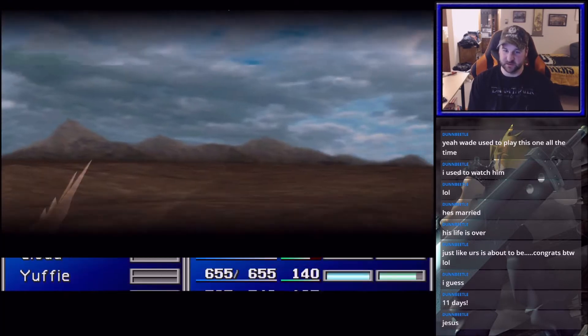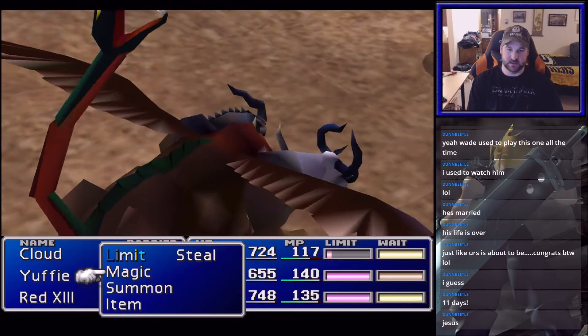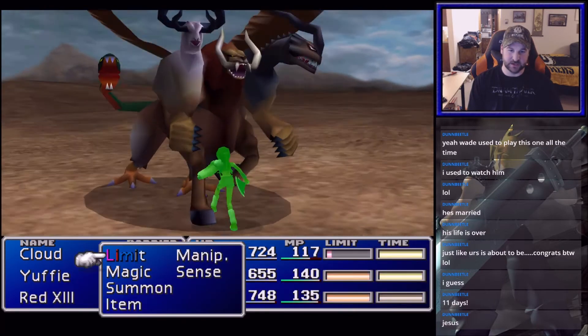Once you get the buggy, roll around in the Golden Saucer Desert, and you'll face the Harpy. But you need to make sure that it actually casts it.